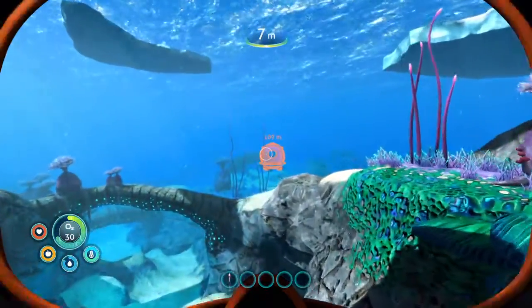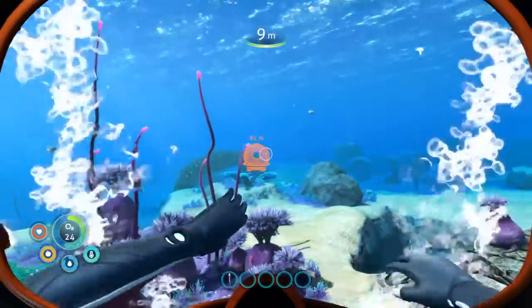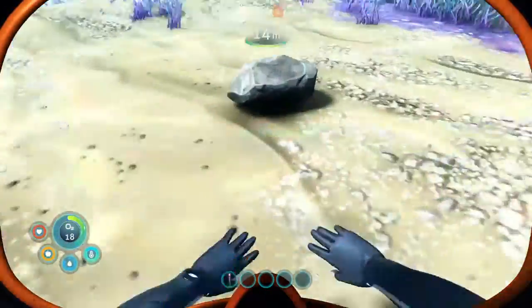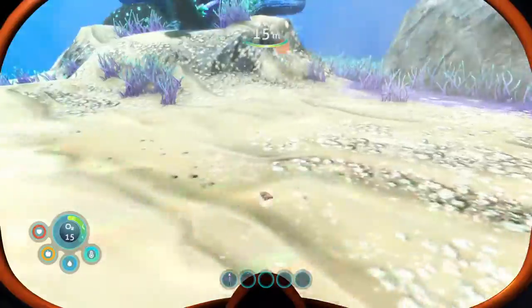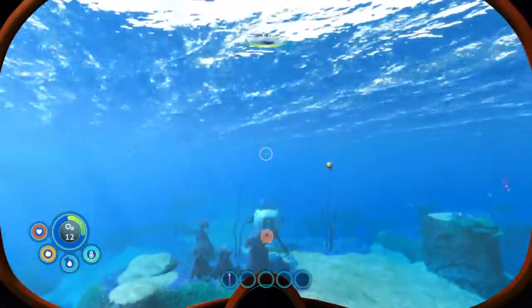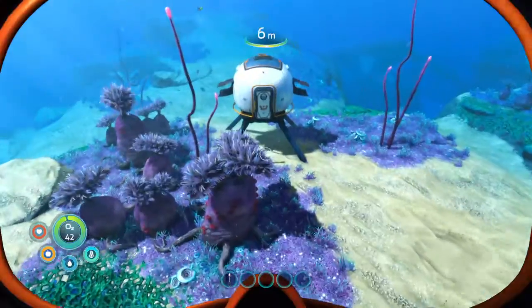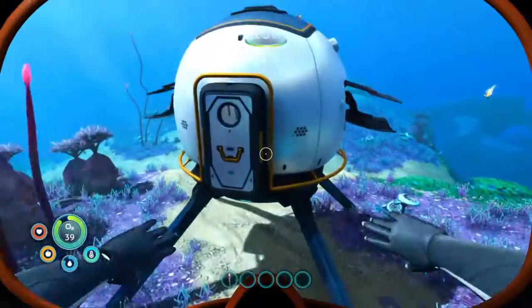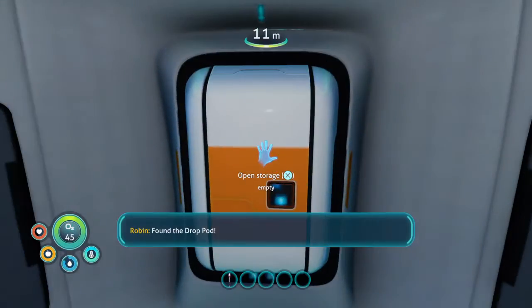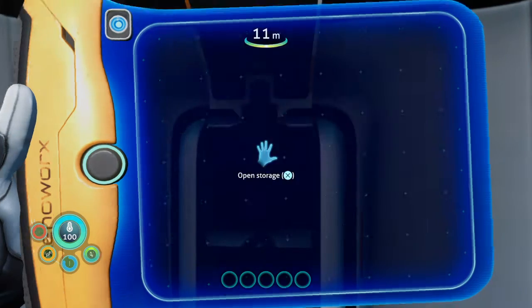This is going to be a short video because I wasn't actually planning on recording this at this point, but I figured I'm already doing it. Let's give a little idea of what it's going to be like to play this game in normal mode where you have to survive and collect everything. We have 12 units of oxygen left — we're going to grab some more. We have a little experience from our other Freedom Mode file, so we've got some good ideas on how to get things moving forward. We're in our life pod now.